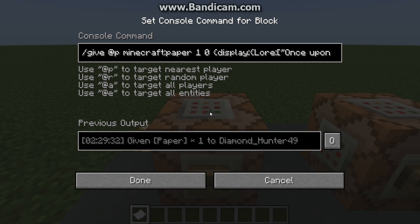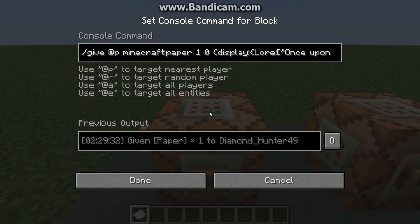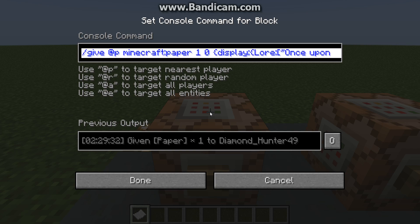The easy way to copy and paste this is to use the Control button on the very bottom left of your keyboard. Hold that down and then press A. Then let go of both buttons and it will highlight the whole entire thing. Then hold Control again and press C, and now you've copied it all.